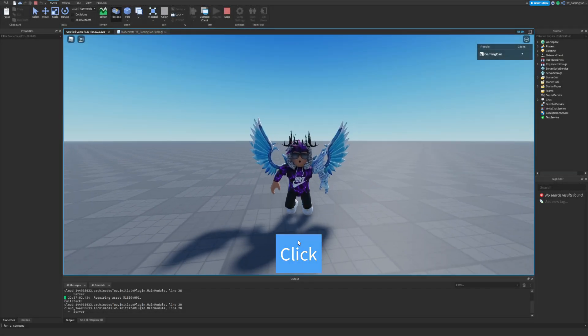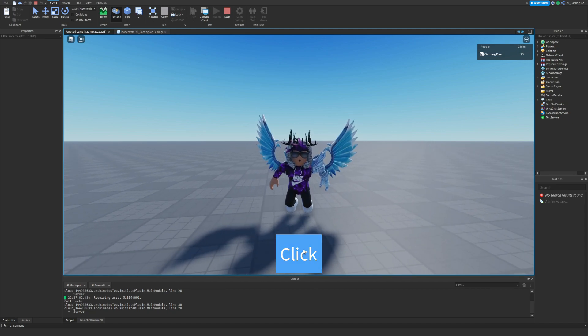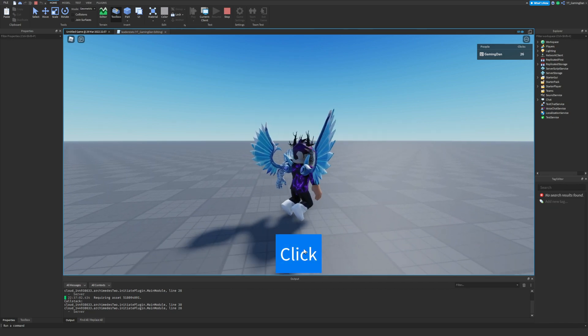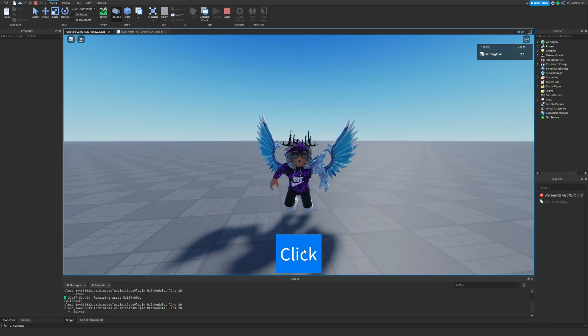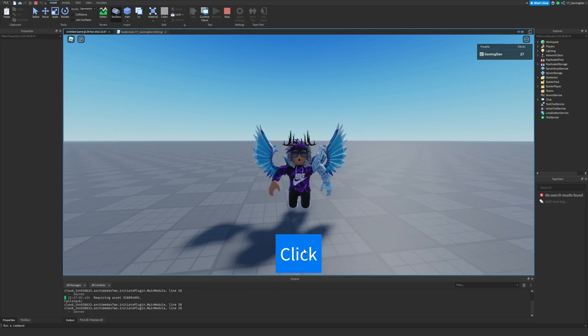Hello there and welcome back to another video. Today we are here inside part two of the how-to-make-a-clicker-simulator series. In today's video we'll be covering rebirths. We'll be making a rebirth menu where the player can rebirth and get a multiplier on their clicks, and also be awarded gems.